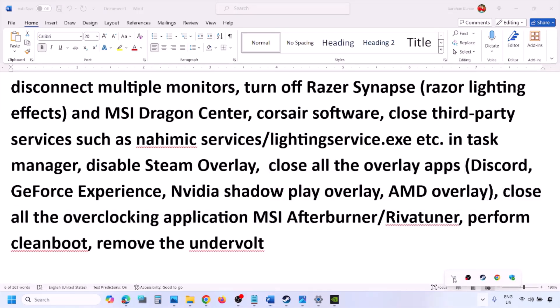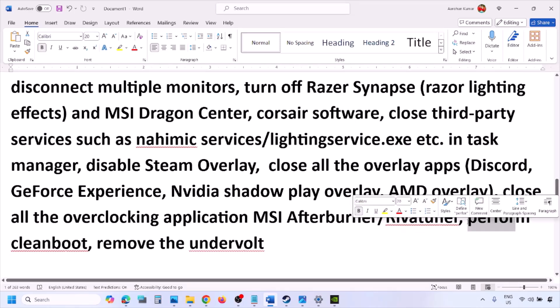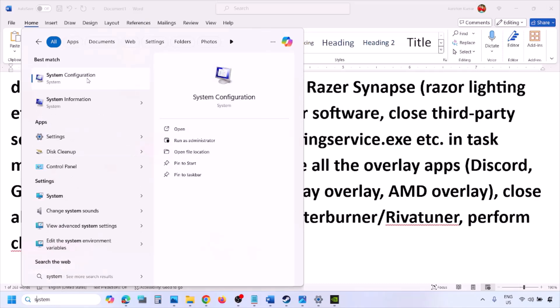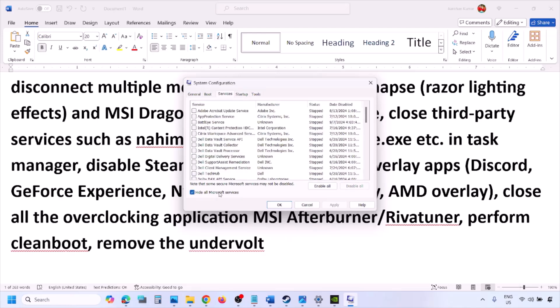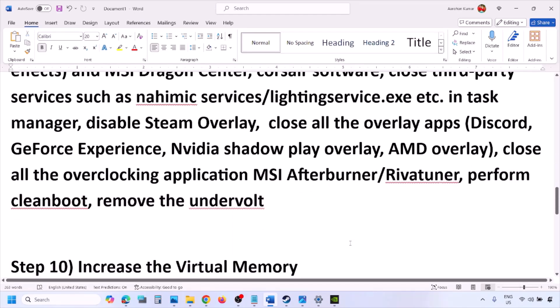Close all overlay applications and third-party applications. Also close all overclocking applications like MSI Afterburner. To perform a clean boot, type 'System Configuration' in the Windows search box, go to the Services tab, put a check on 'Hide all Microsoft services,' then click Disable All. Click Apply, OK, and restart your computer, then launch the game. Also, if you have undervolted your computer, remove the undervolt and then launch the game.